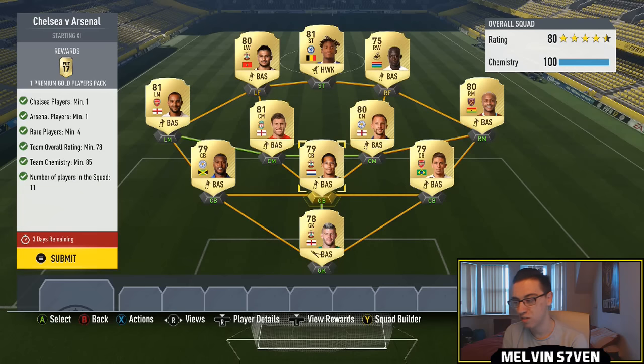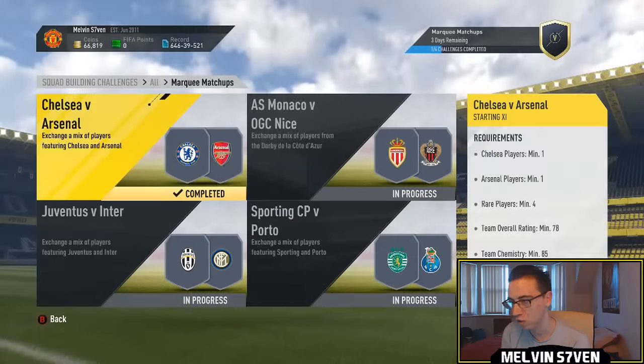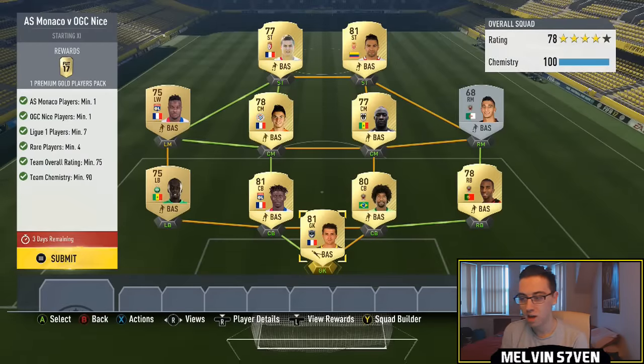Marquee Matchups have just become extremely simplistic. I'm only doing these videos because I've done every single one. This is the team I've used — just players in my club as always. One Chelsea player, one Arsenal player, four rare players, minimum team rating of 78. You don't even have to go Premier League but it's really cheap, and a lot of those players were untradeable for me. Next one is Monaco versus Nice — much the same, except you need at least seven League 1 players.